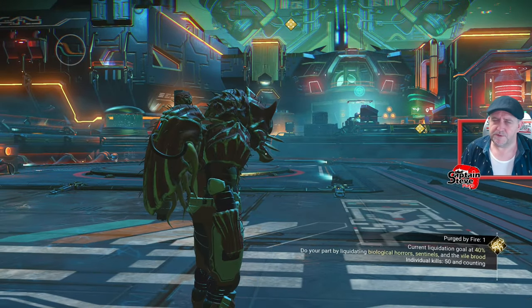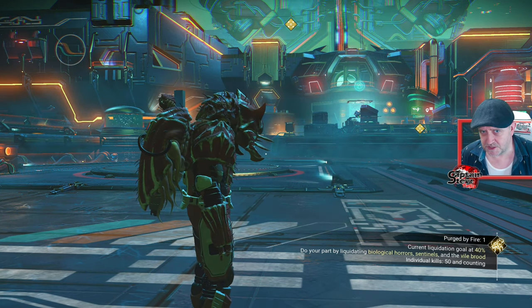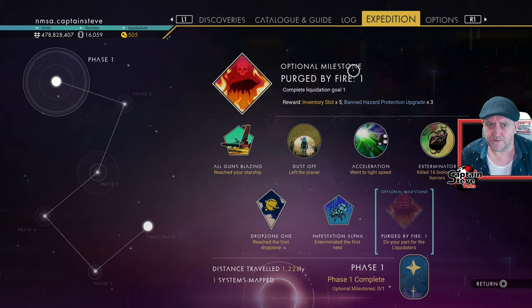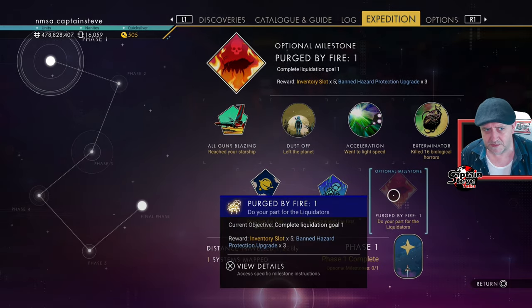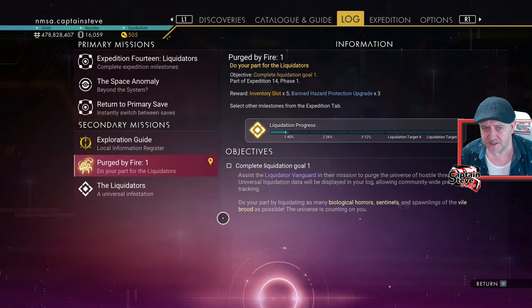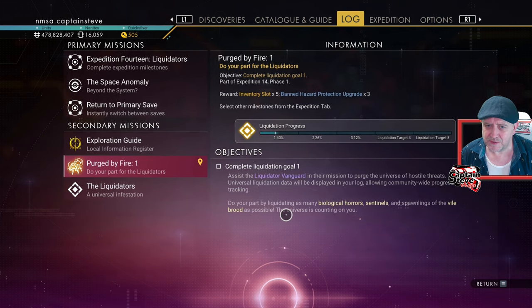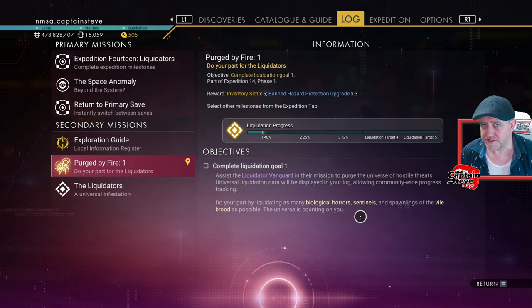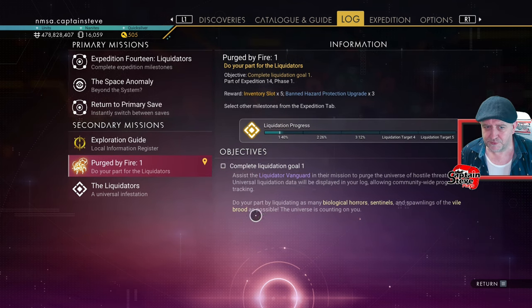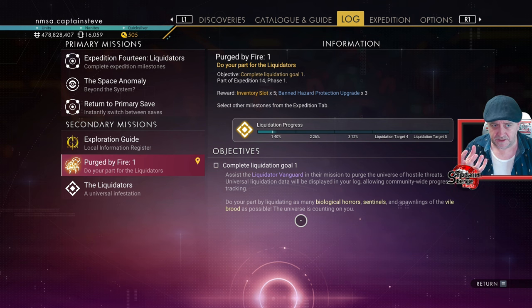If you're not sure what we're on about with the expedition and the vile brood, go to your expedition tab. After you've completed all the main milestones, you'll see these optional milestones. We're on optional milestone 'Purge by Fire' number one. If you hit that, it tells you: do your part by liquidating as many biological horrors as possible - the little green ones, the sentinels, and the spawnings of the vile brood.